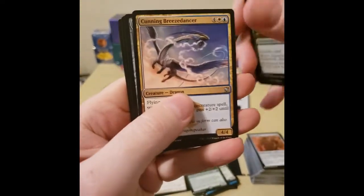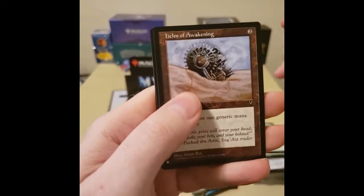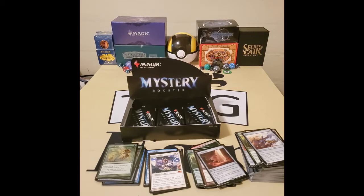Peel from Reality. Cunning Breezedancer, Pilgrim's Eye, Helm of Awakening — nice. Trading Post, and then Ornesting. Not quite the finish there we were hoping for, but still.